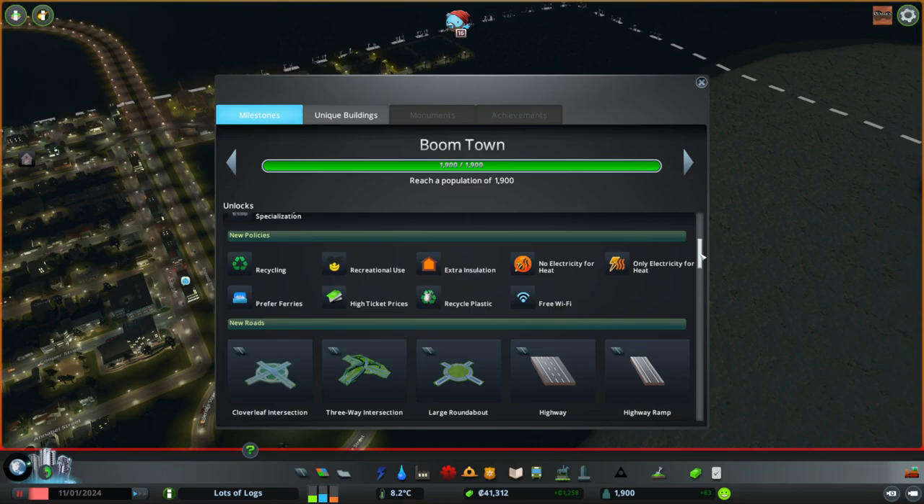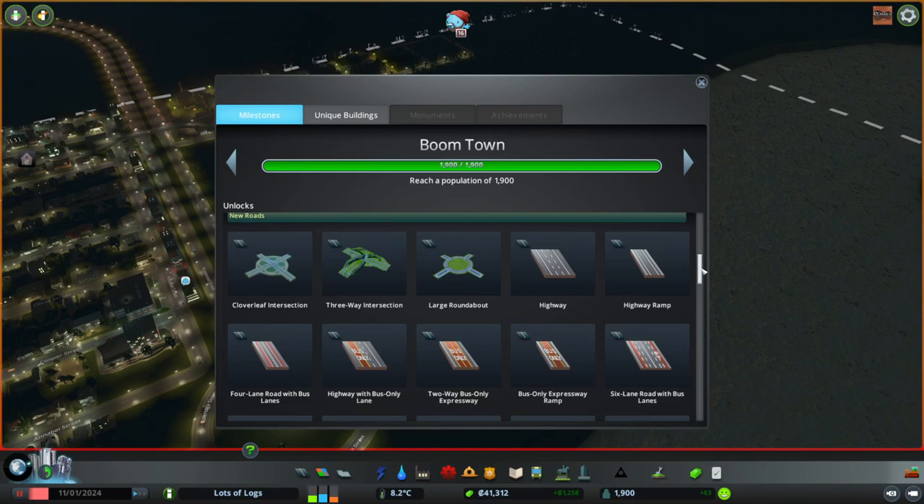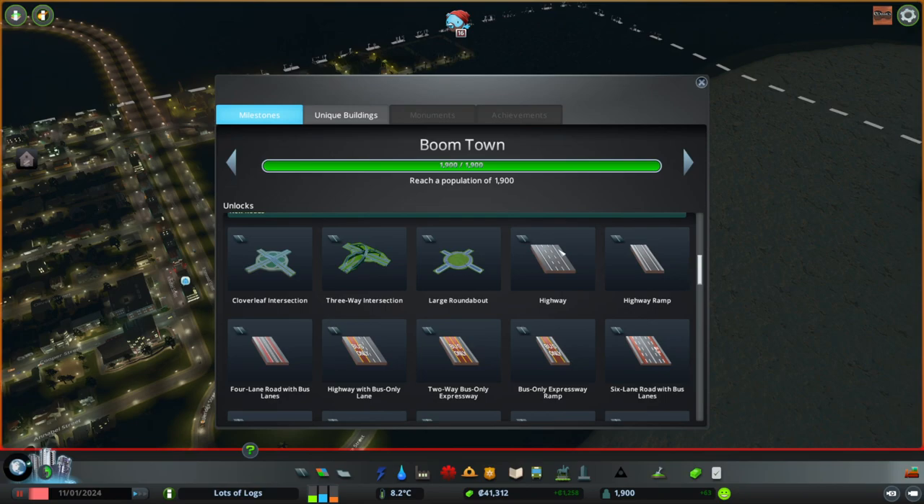We've got quite a few policies that we got. We have a wide selection of new roads. We built our own roundabout last time so check out the previous video for that, but now we've got a large roundabout we could use as well as some intersections which I'm sure will be handy in the near future.